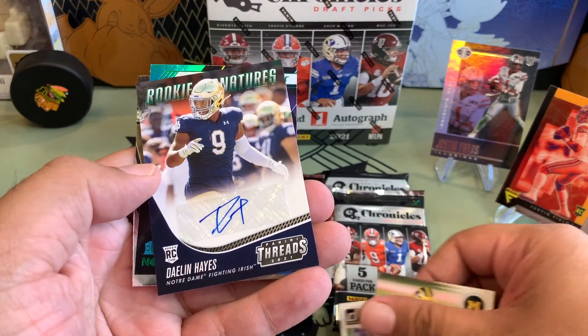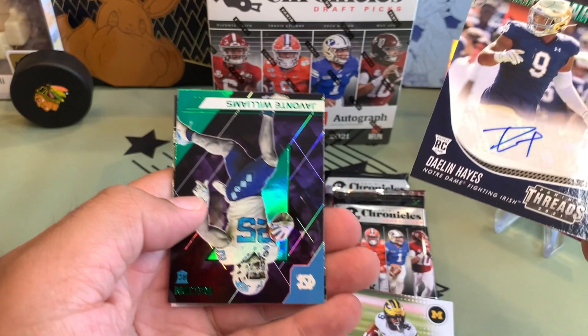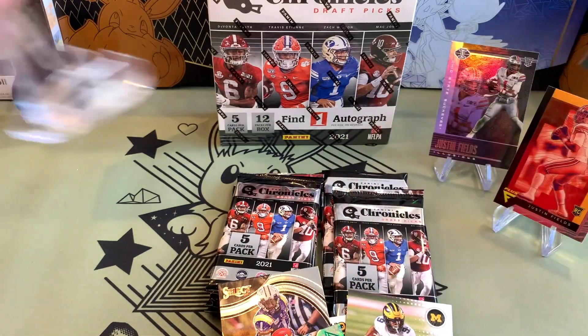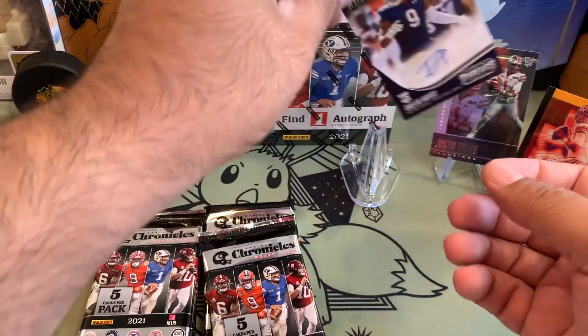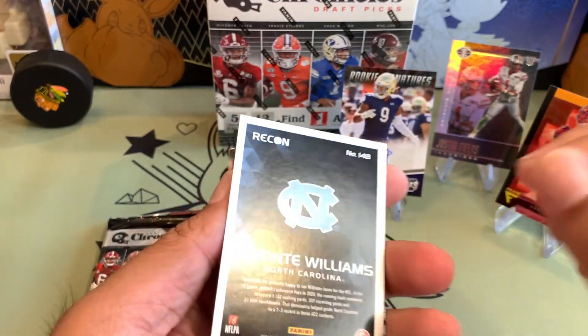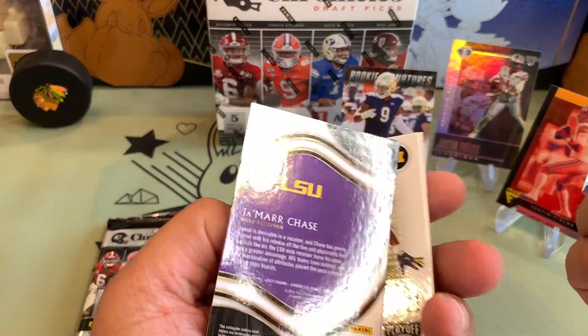Chris Evans. And our auto is Daylon Hayes — Rookie Autographs. Not sure how I feel about that, but it's alright. I'm not exactly sure who that is. Javonte Williams and Jamar Chase Select.